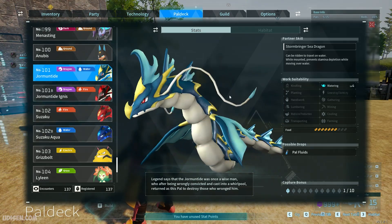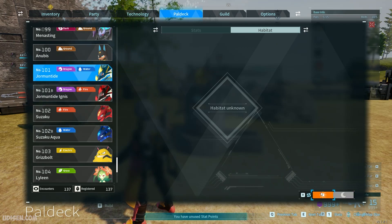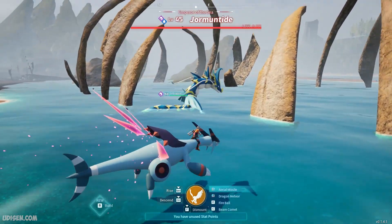Germantide — huge evil creatures which also drop low fluids. This is what Germantide looks like.